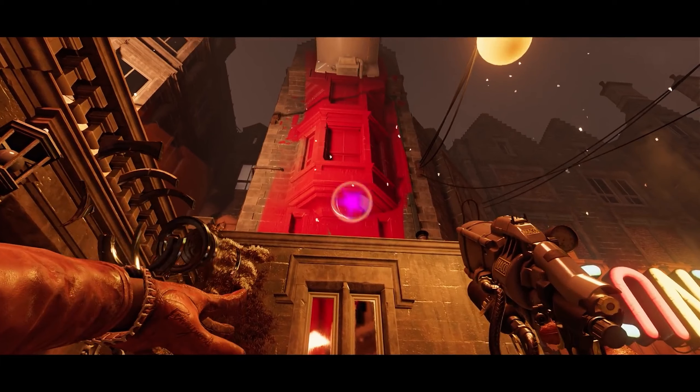Colt is spotted by the nearby enemies, and one of them, a female, taunts him by shouting 'hope you're ready to loop,' as he blinks in front of the first enemy and subsequently plunges what looks like some kind of machete into his skull — something that you could also do with Corvo's blade in Dishonored, which never gets old.